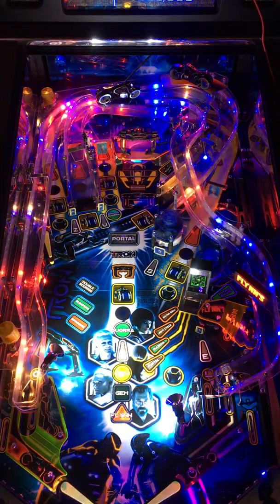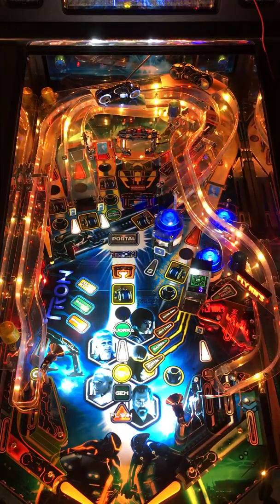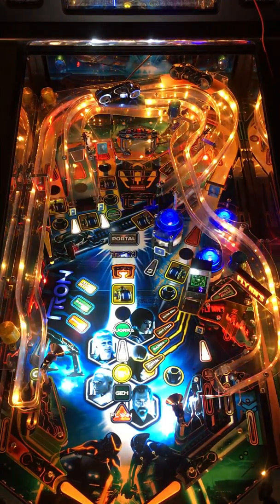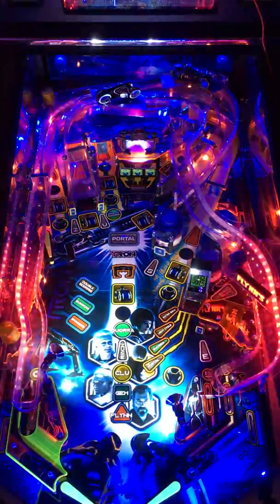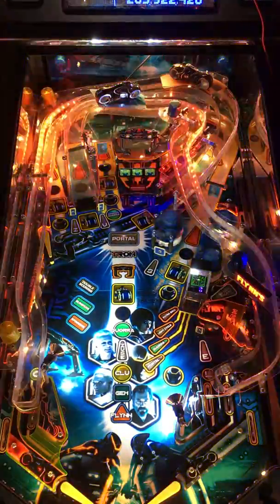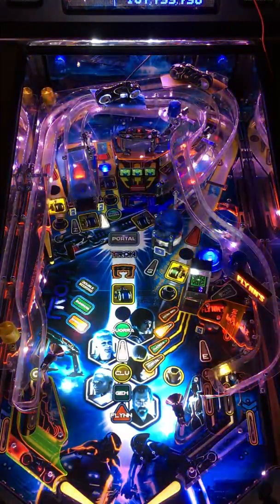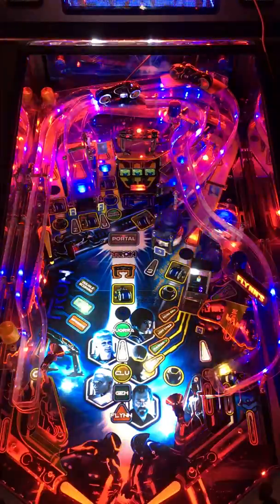Relatively quick game of Tron, but definitely got a chance to show off some of the cool lighting effects. As the game goes into the final mode and the flashers go one last time, it gives you some nice lighting effects just to let you know some of the cool stuff that you can do. This is a really fun set of code. It is all open source and available on my GitHub account. You can get more details about this on Pinside.